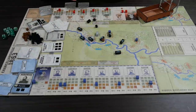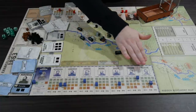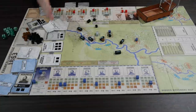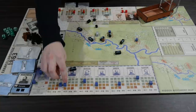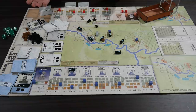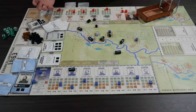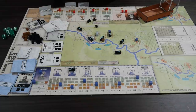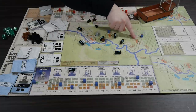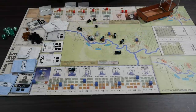Here's the Union army - it's divided into formations which are all named, and they have cohesion tracks each starting at 14. If you get reduced to zero your formation is removed from the board. If you lose three formations, you lose the game - that's how the Confederates lost this one. The Confederates only have five formations while the Union has seven. The other way to win is for the Union to take two of the three red-circled objectives.